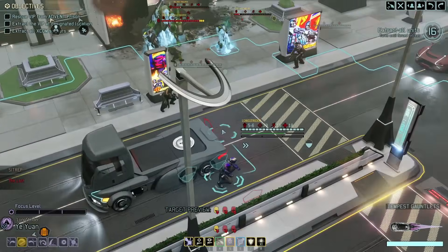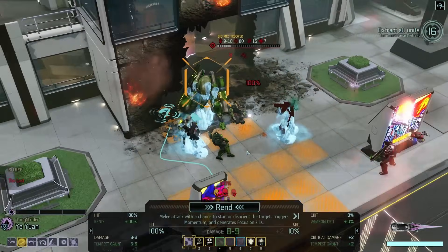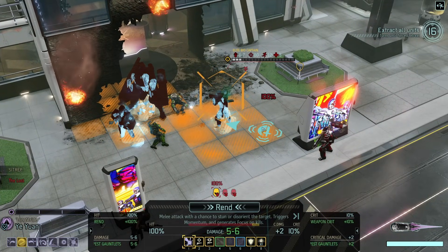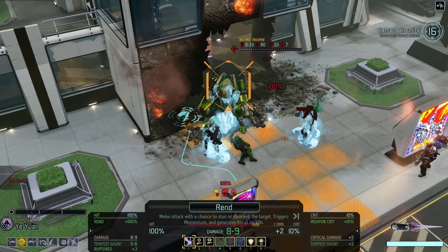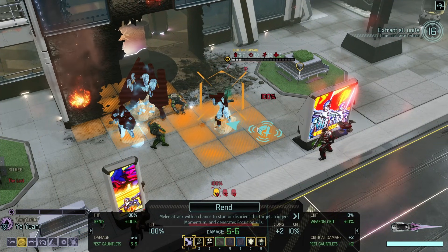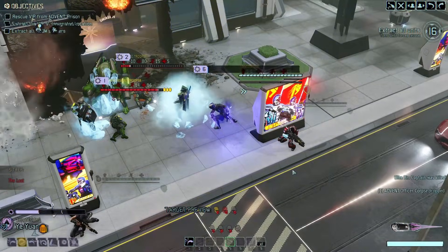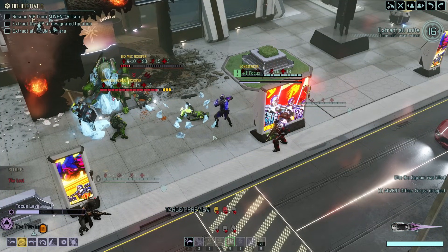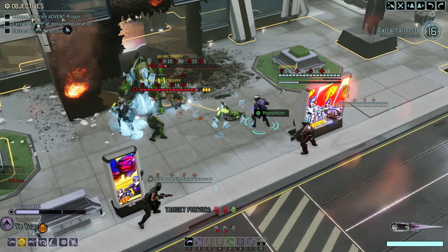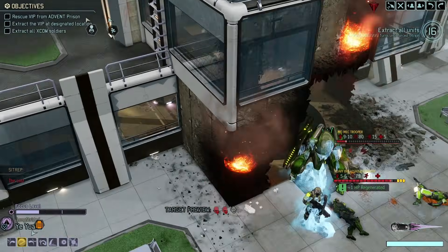We need 7 more. Longstrider could actually finish off the mechtrooper here. We could also take advantage of Arc Wave, which lets us kill the captain and also hit the other two enemies, while getting plus one focus. It's not a ton of damage, but it's always some. We can use Parry. And that's it.